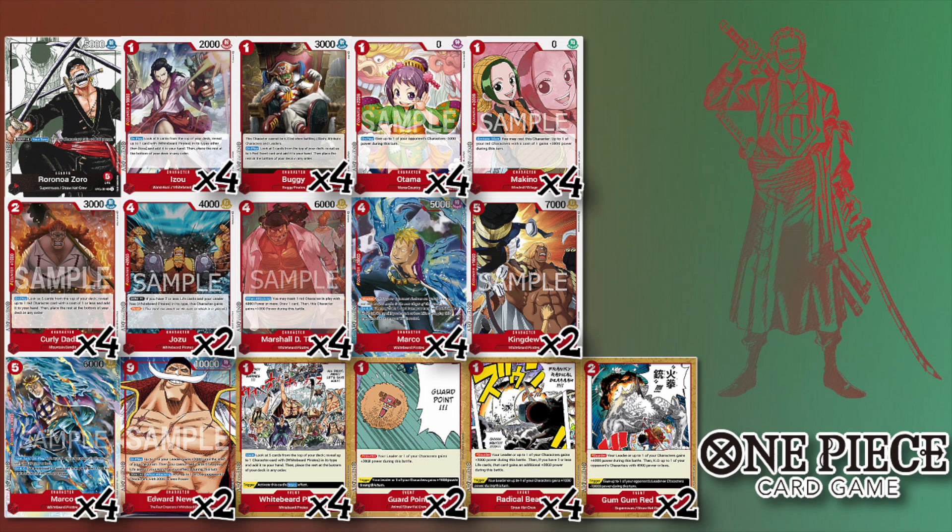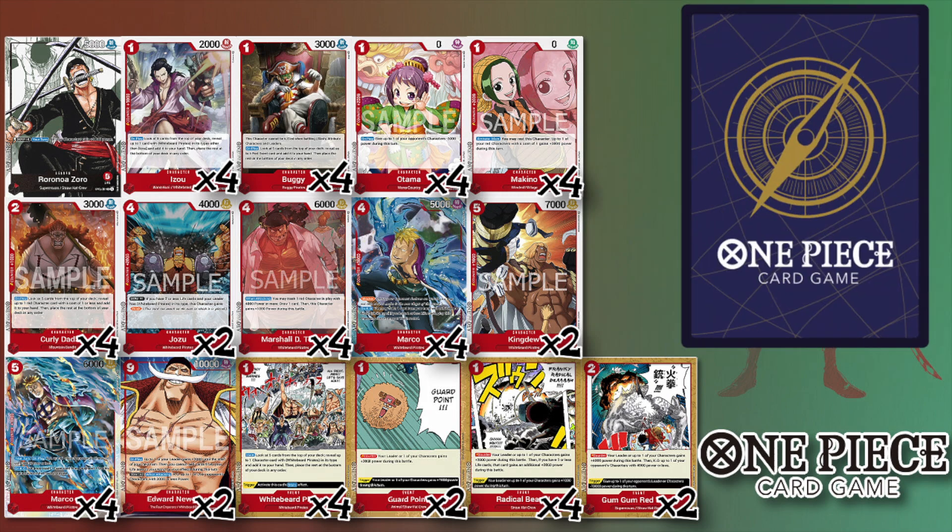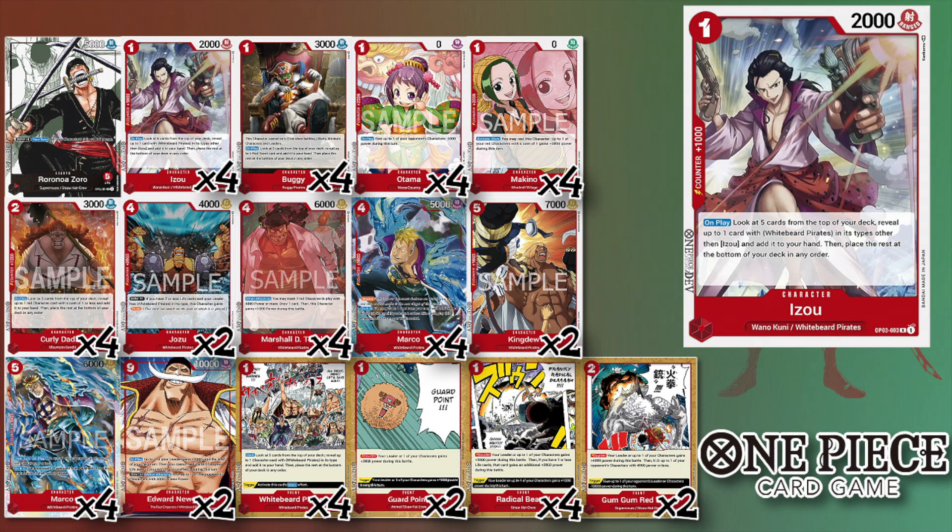The leader of course is Zoro — typical five life, 5K power. His ability is once he's got a Don underneath him, he increases the power of all characters on board by 1000. From there we have four of Izo, a Set Three searcher that finds a Whitebeard Pirates card other than Izo.